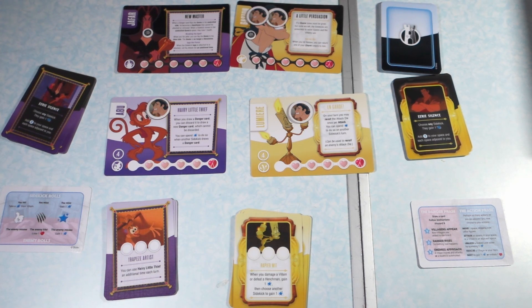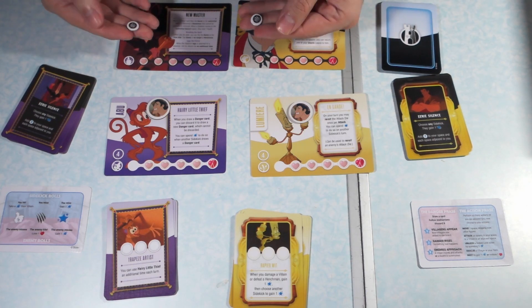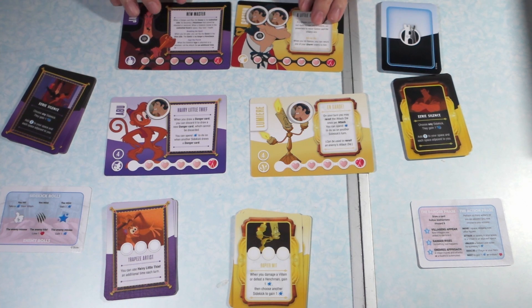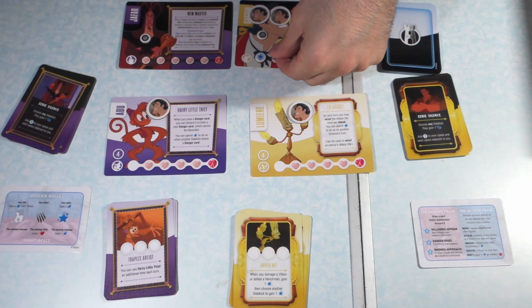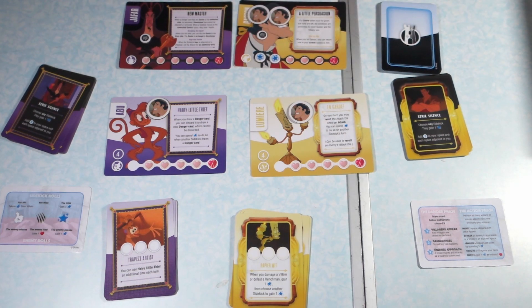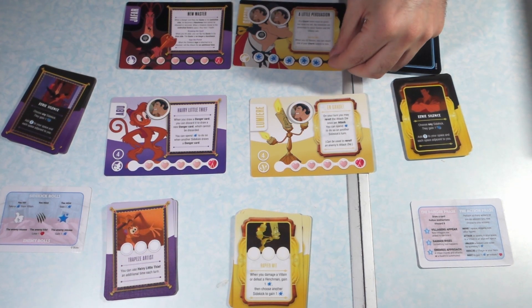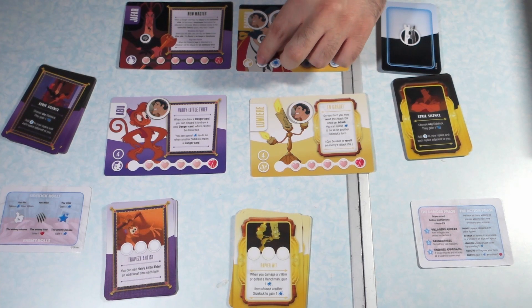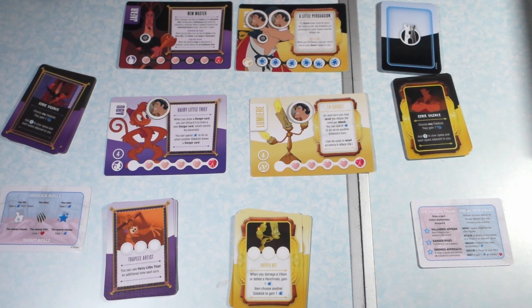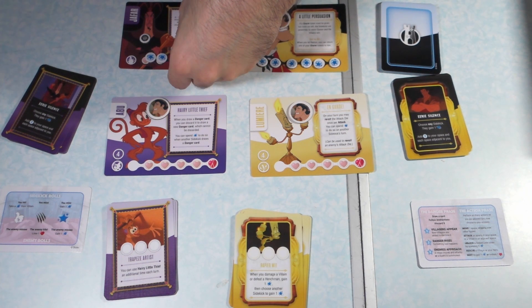There's a total of four of these charm tokens, but the other ones you just throw back in the box. Both Gaston and Jafar have these villain attack tokens. The next thing to do is take these star tokens — they're going to be placed over each heart of the villain. Each time you attack him and damage him, you'll be getting one of these little star tokens, and that's going to help you keep track of how much life he has.